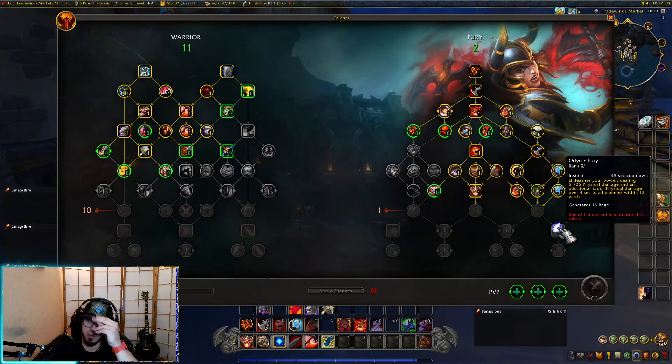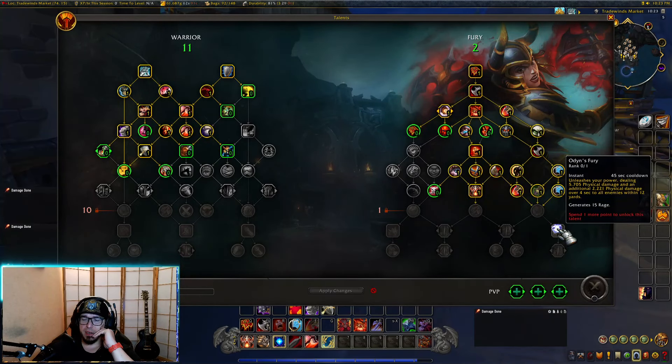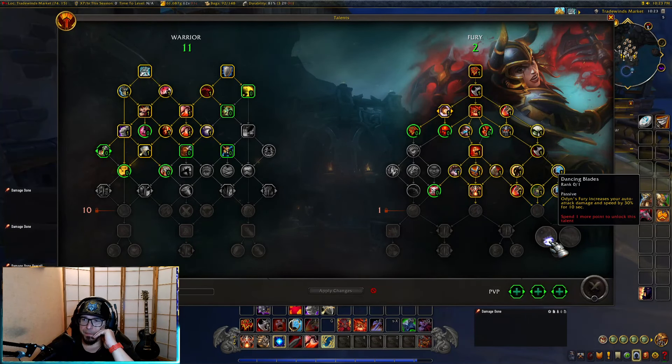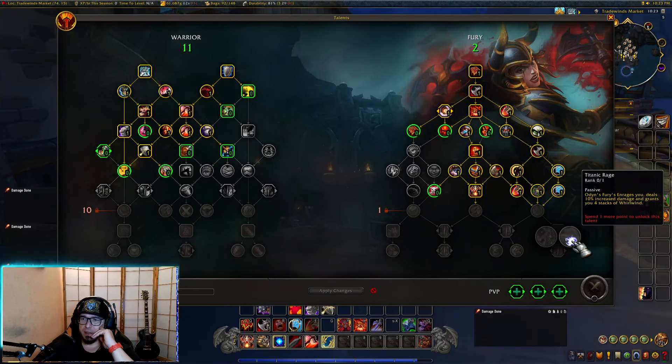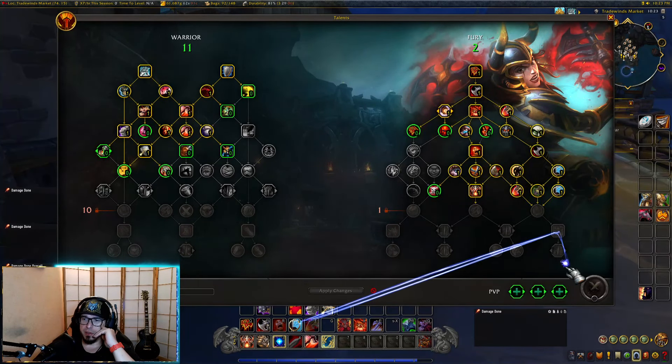Odin's fury: unleash your power dealing 5700 damage and additional damage over four seconds to all enemies within 12 yards, generates 15 rage — pretty decent. Dancing blades: Odin's fury increases your auto attack damage and speed by 30% for 10 seconds. Also, Odin's fury enrages you, deals 10% increased damage, and grants four stacks of whirlwind.